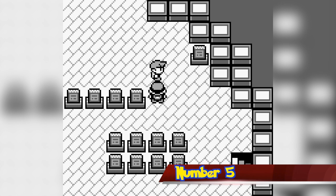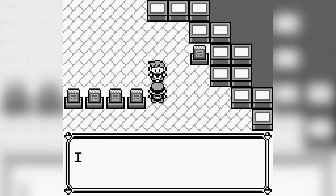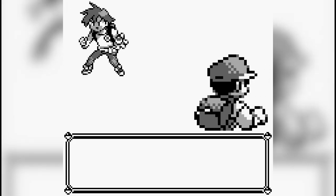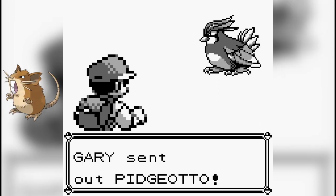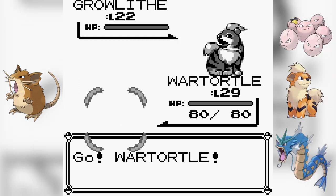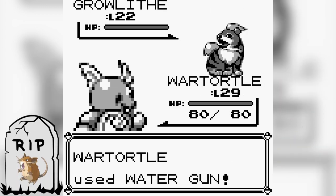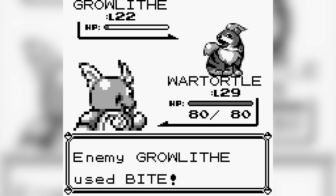Number 5. When you encounter your rival in the Pokemon Tower, he will ask you why you're in the tower to begin with, because you don't have any dead Pokemon to mourn over. This implies that he lost a Pokemon and has come to pay his respects to it or lay it to rest. Furthermore, his Raticate from the previous battle on the SS Anne is replaced by an Exeggutor, Growlithe, or Gyarados, depending on the starter Pokemon you choose. This seems to imply that his Raticate somehow died between the battle against him on the SS Anne and in the Pokemon Tower. Common fan speculation states that the Raticate died from wounds received from the battle on the SS Anne.